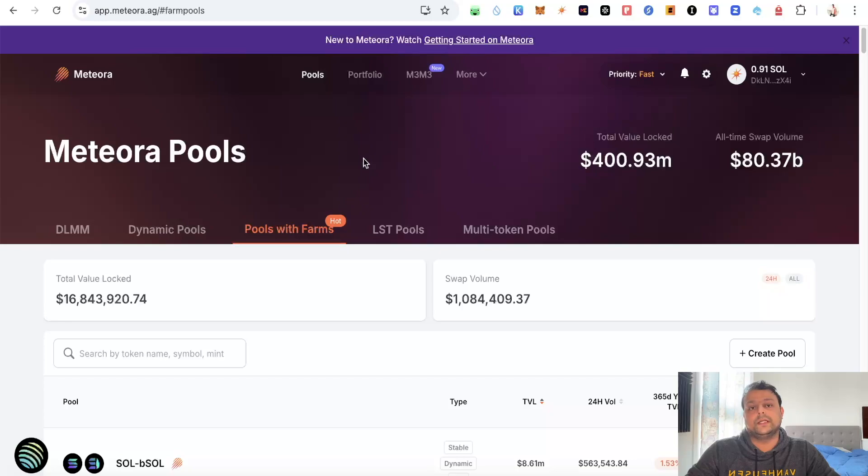In the pool with farms I have staked a few SOL to bSOL. Please note that for every dollar that you put in liquidity you would be getting one point. We don't have an official leaderboard over here, but Meteora keeps taking snapshots in between, and if you earn around a dollar in fees on Meteora you would be getting a thousand points.